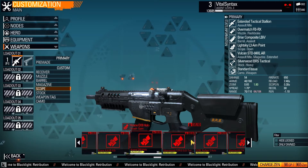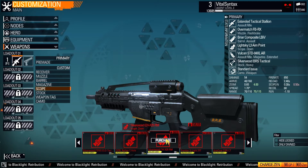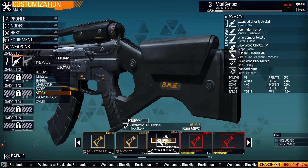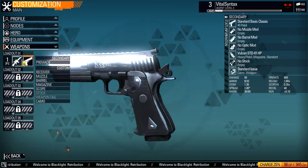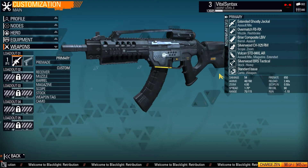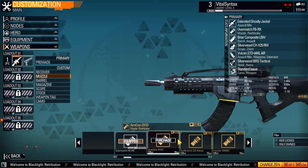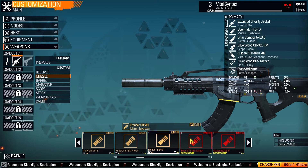There's a bunch of high magnification scopes you can use. If you take a look over at the left side where it says profile, nodes, hero, equipment, and weapons — those are basically all the different categories of things you can customize about your character. Profile is where you change things like your emblem and your title, similar to how you do it in Call of Duty. You have an image representing your character and you can customize it with some layering, choose different colors, and there are a couple preset images.